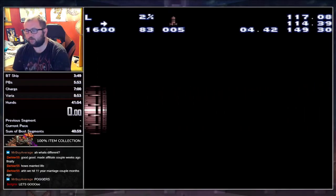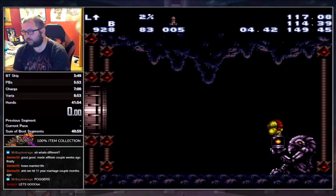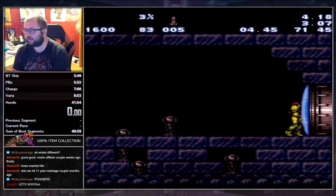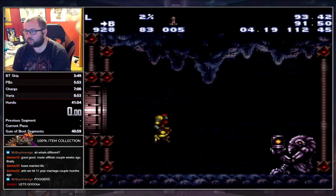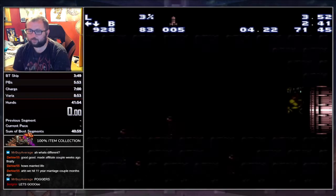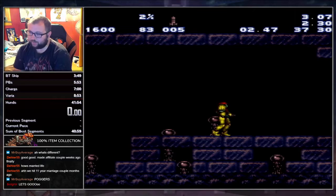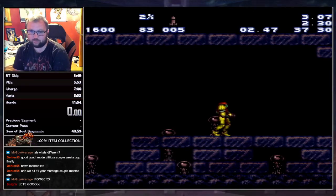Now we have to do this stupid 'on more' strat which looks like this to get out, but stopping is obviously kind of slow — you got to go in and stop. So I've developed a no-stop BT skip, or NSBT, is what I'm calling it. NSBT basically allows you to get in and get out without any wasted frames.